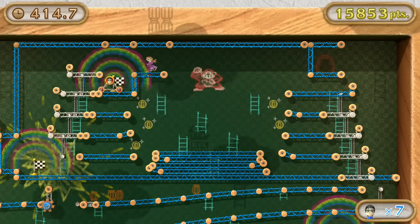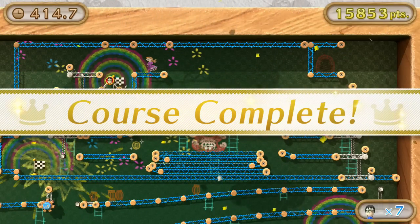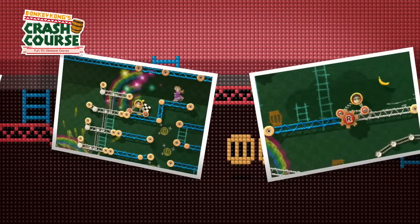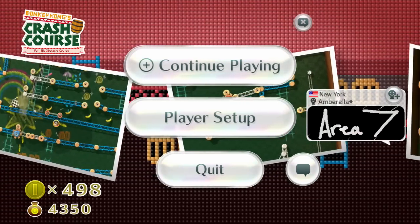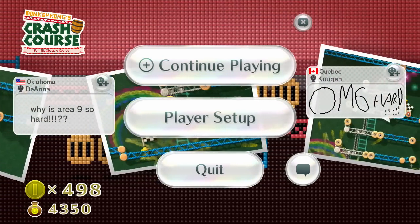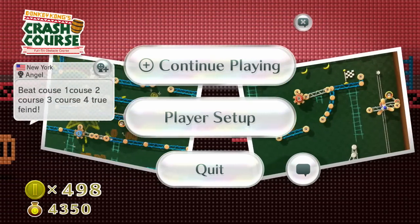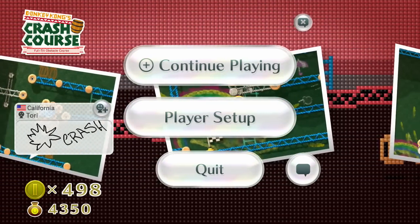There you have it guys — we beat the four courses in 414 seconds, which is almost seven minutes. That's not too bad for four courses that are kind of difficult. We ended up with 15,853 points. My record is actually 16,659, so maybe one day we will beat that. We got 46 coins from this attraction and I am two coins away from the max amount of coins you can get. Thank you so much for watching this episode of Game With Me. Hope you enjoyed — don't forget to tell your friends about this new series. If you have any questions, complaints, or things I could have done better, let me know in the comments. I'll probably reply every time.